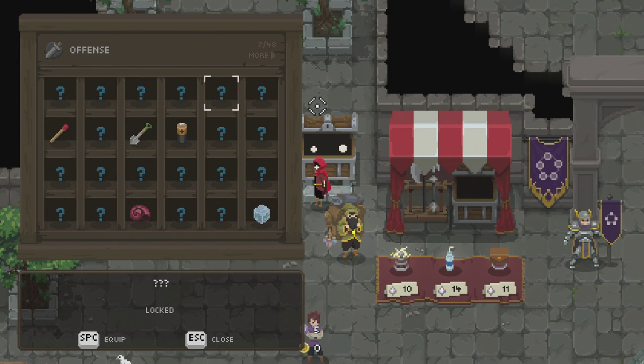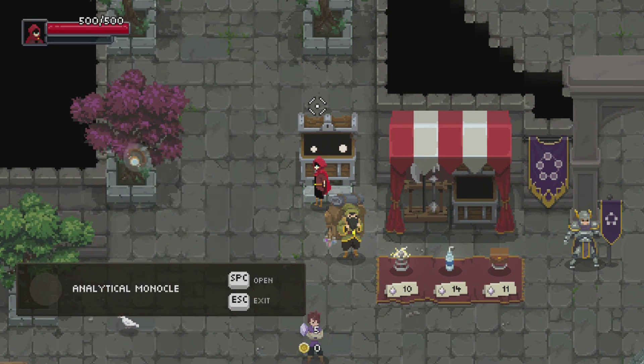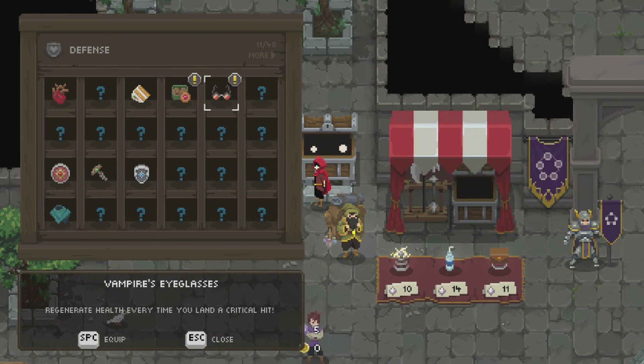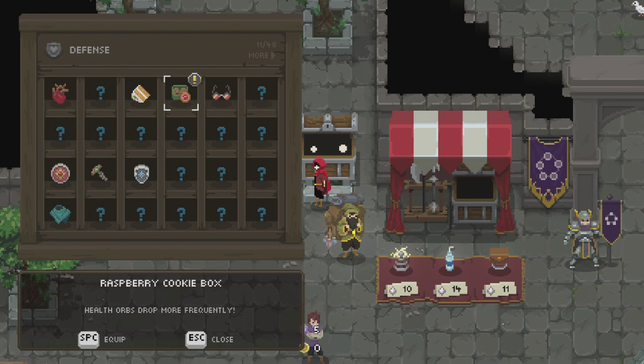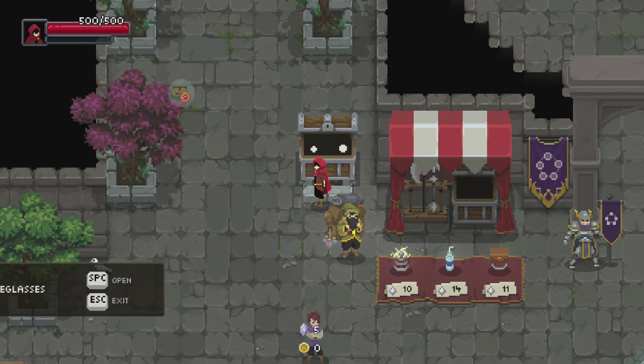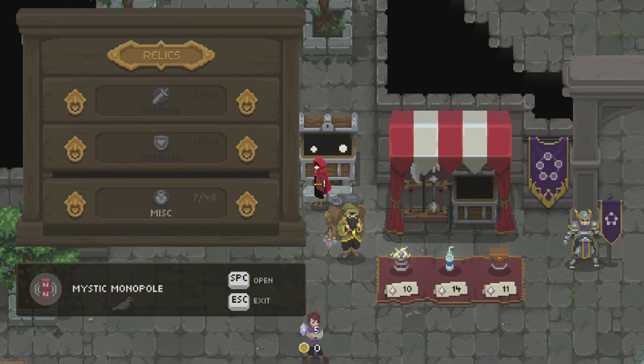Let's just see what else I bought. Increases critical hit chance — always good. Got to put him on to get rid of the thing. Regenerate health every time you land a critical hit. More health orbs drop more frequently. I think that the vampire's eyeglasses are actually better. That's a very interesting thing. Increases knockback when striking foes — that's nice.